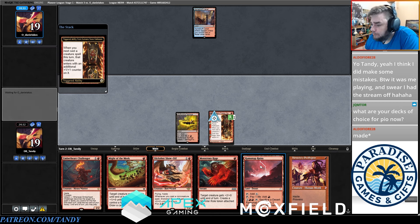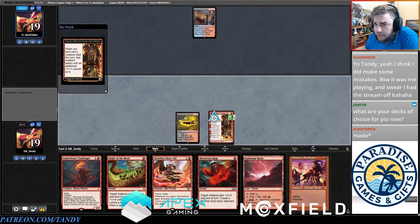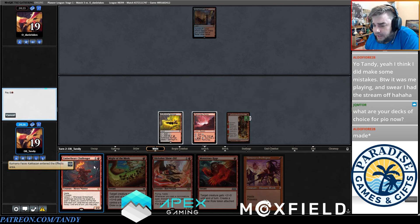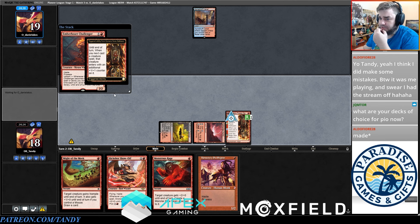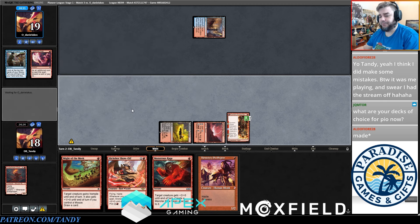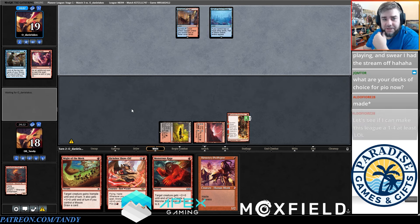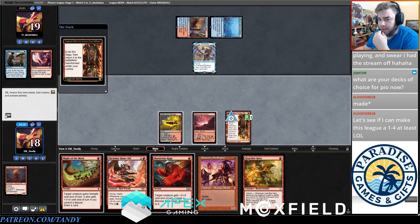I'm going to go for Slickshot here with the counter — maybe it should be Emberheart though because it's just more damage. This is probably Daniel Akos, who plays a lot, and very likely they have Lightning Axe. Lightning Axe early is really good for me. Fire Impulse is such a dog here. I wanted them to kill this over this because of Might of the Meek, but it's okay. I won't say you made mistakes because I couldn't see anything glaringly obvious, but there was a spot where I just felt like I should be behind and I wasn't.